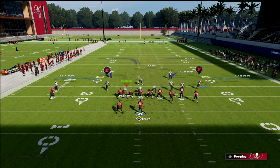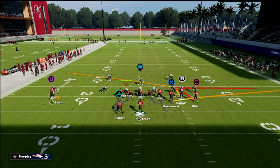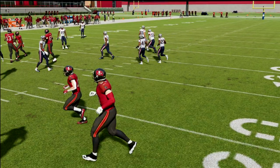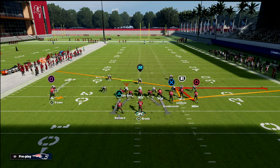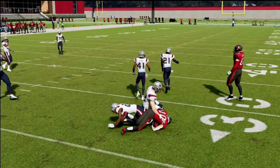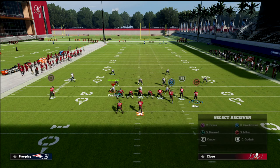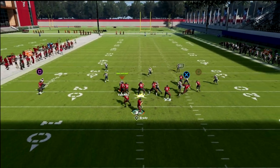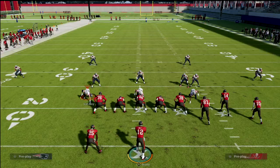When the defense tries to shade their coverage down, we can run a slant and smoke screen concept. The zig route to Miller is still wide open. When you utilize a slant instead of the in route, it significantly helps pull the zones. The vert hook gets sucked to the outside and you're able to easily hit that route to Scotty Miller on the zig. You don't necessarily have to slant him all the way — it just helps because the yellow zone jets out a little more — but with a slant pattern you really don't have to worry about it.